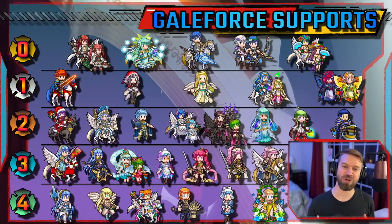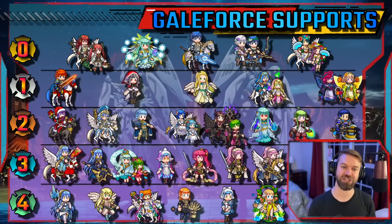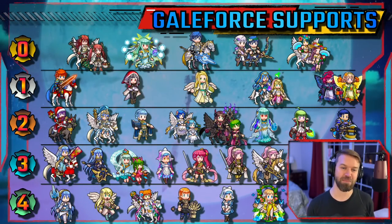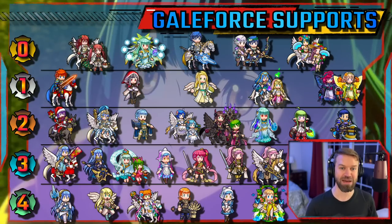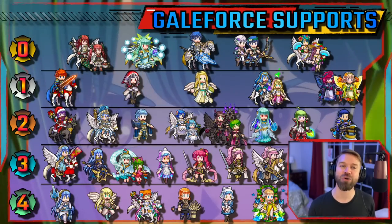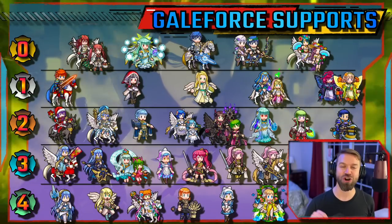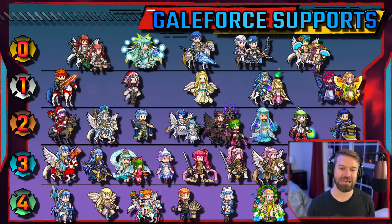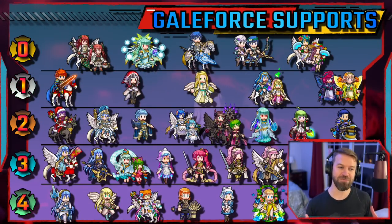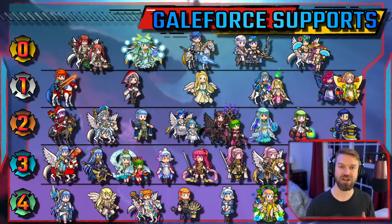In tier two, each unit brings something unique to the table. At the bottom we have cooldown reduction specialists like Fallen Ninian, Naga, and Legendary Hector. Then we get to Bridal Catria, who is herself amazing, but understand that triangle attack is difficult to work in the context of Galeforce — she can be amazing, she's just harder to work with. Next we have Legendary Azura — the mobility and huge buffs she gives are just clutch, this unit stays good. Then there's Winter Burnie: while she provides something very unique and is excellent, she's not very good at anything else.